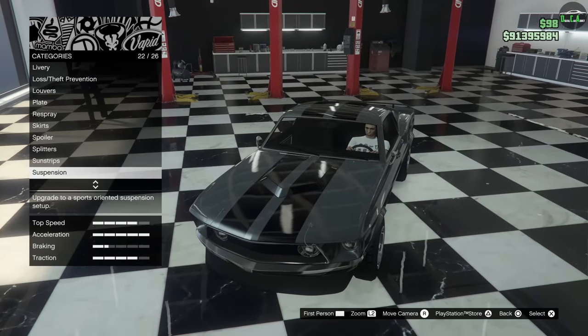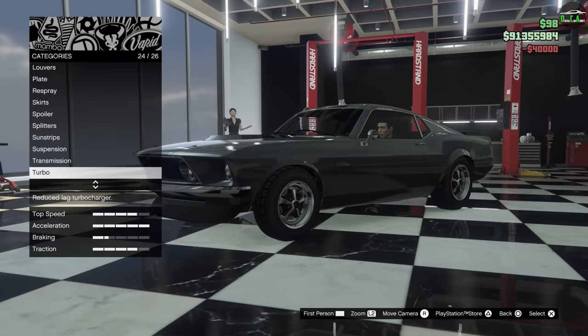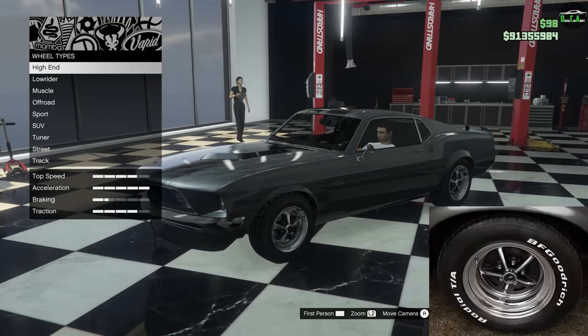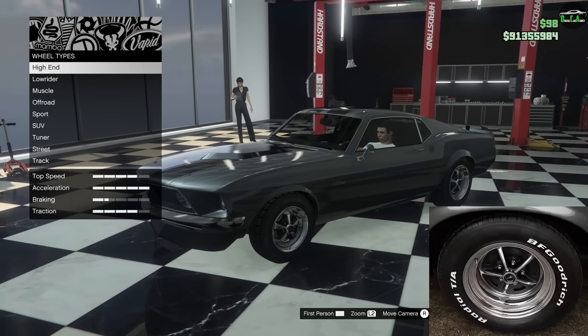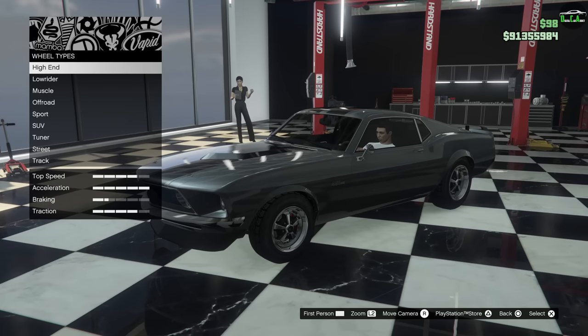Sunstrips — stock. Suspension — stock. Transmission — max these out if you want. I'm going to skip the turbo. So for wheels, the stock wheels are actually the closest, especially with the size they are. However, you can't put the tire lettering on the stock wheels like the real car, so you're going to have to go into one of the categories to pick the same similar wheel so you can get the tire lettering on there.